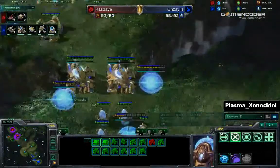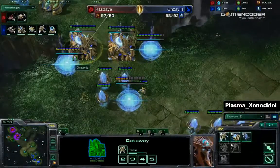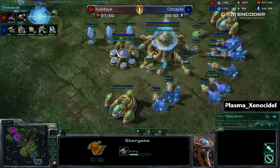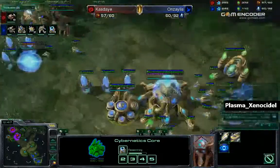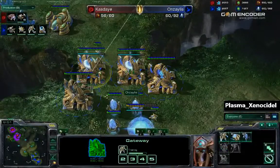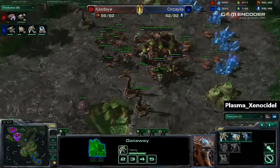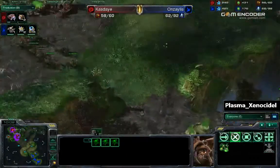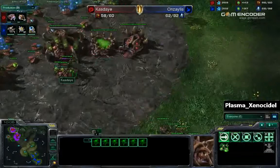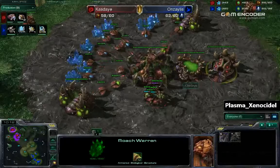We do have some sentries and stalkers on the field right now. He is getting a 1-2-3-4 gate stargate off of expansion. More warpgate technology is still not complete, so he is still making units really slowly out of these two gateways. He's still making zealots. But there are now 3 roaches on the field — and 6 more join the group. Still don't have any upgrades, and I don't think he's going to get any upgrades.